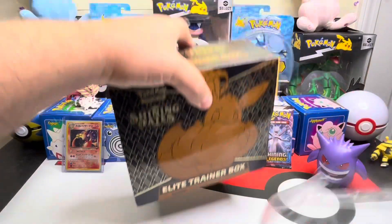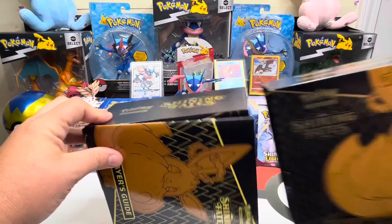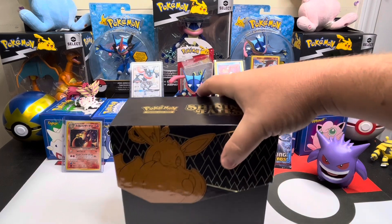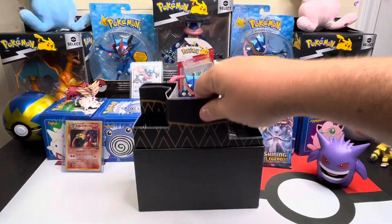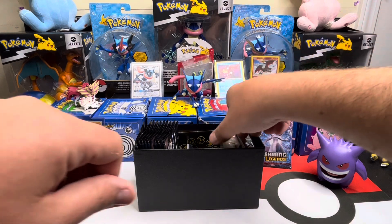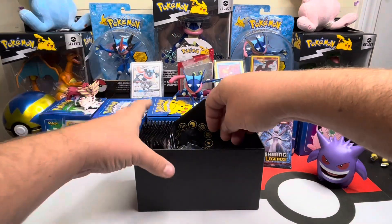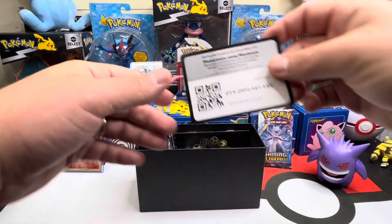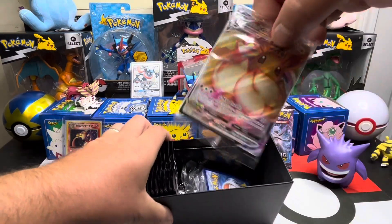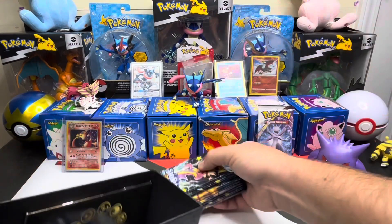I did mean to pick up a couple of Hidden Fates packs from my dude at the flea market but I forgot this week - I got too excited buying a couple of different Black and White packs and a couple other things coming soon for y'all hopefully this week. We do get another pack of sleeves, and what I was digging for was this promo - another ETB V-Max on the code card.